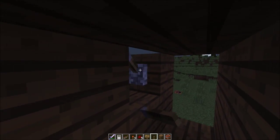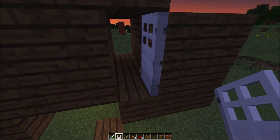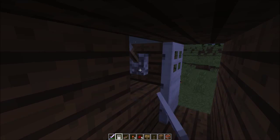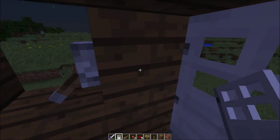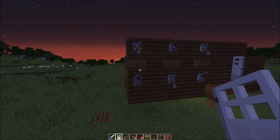Place the door like this so when it's open it just stays like that. Now you can't accidentally lock yourself out that way. Simple locky door.